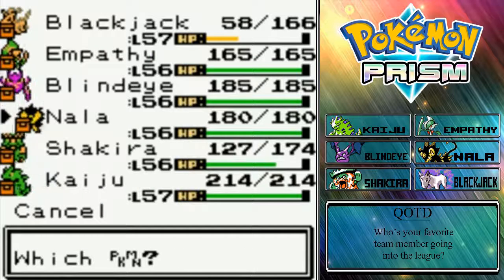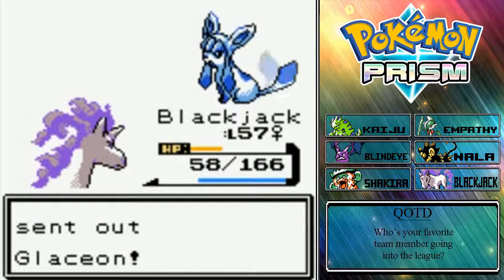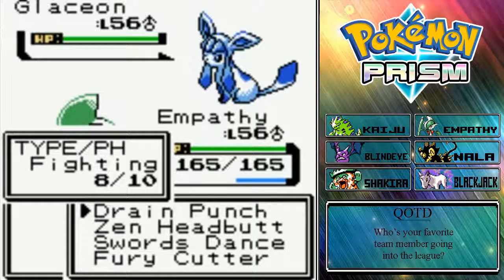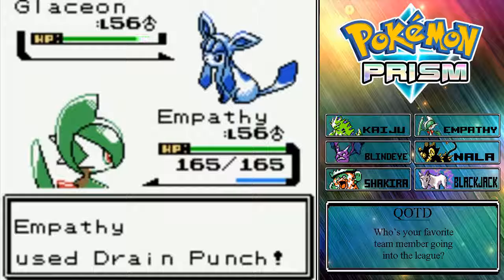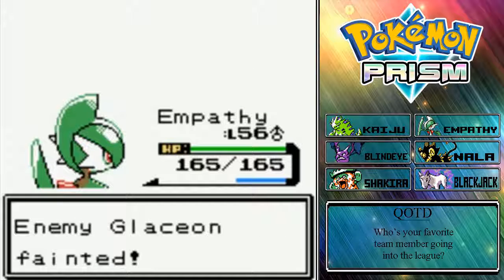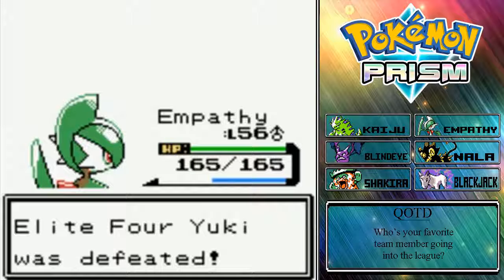Glaceon is coming through. I'm going to go to Empathy because Empathy has a great special defense stat and we can hopefully one-shot with Drain Punch. Her Pokemon ranged from like 53 to 56 — I'm pretty sure Glaceon was her highest at 56. We did take it out in one shot, which was amazing. And that's it for the first member of the Elite Four. We defeated Elite Four Yuki.